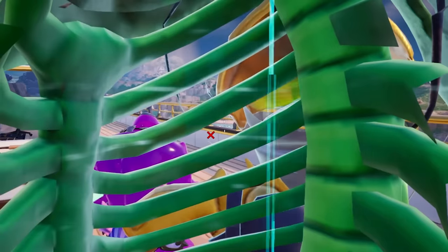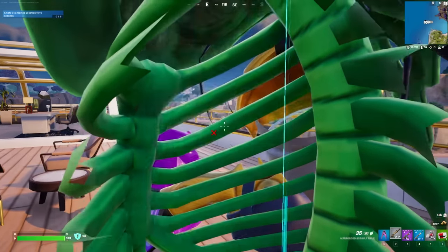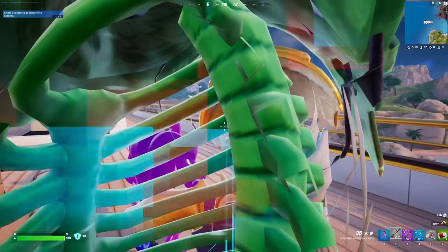This is literally inside the model of Midas. Simply by glitching inside him, we can see that he has a whole internal spine and skeletal structure.